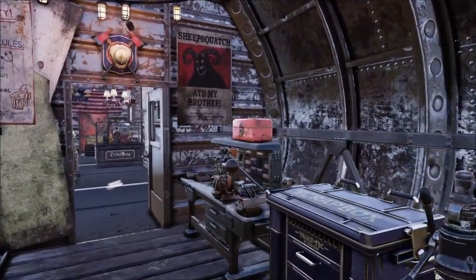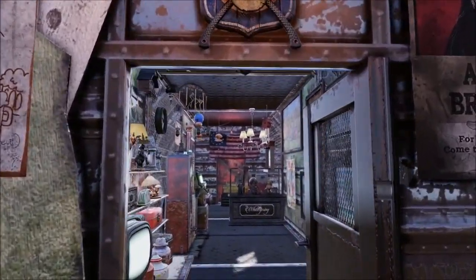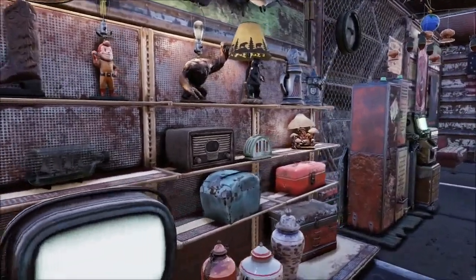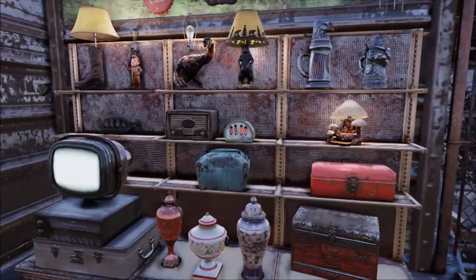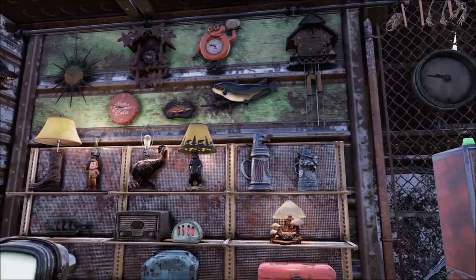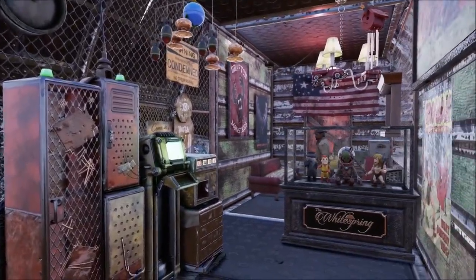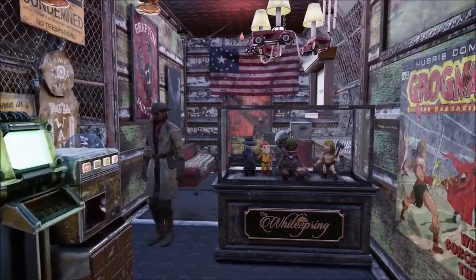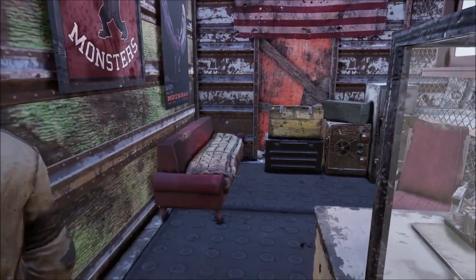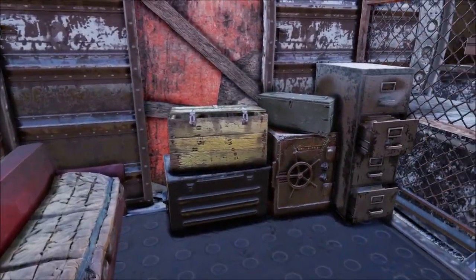Over here we've got the shop with a bunch of stuff on the shelves, and believe me I know the struggles of merging stuff onto shelves to make it look right — it is a fight. I mostly know that from the upside down camp build I did. Trying to merge everything so they were perfectly upside down on shelves — oh, it's rough. Of course, Gramps chills back here in the store.